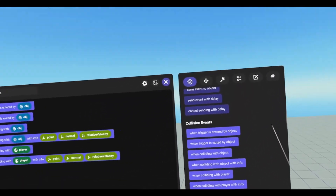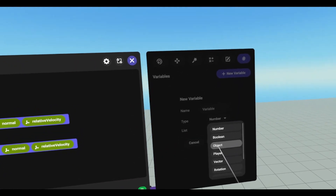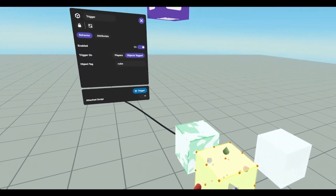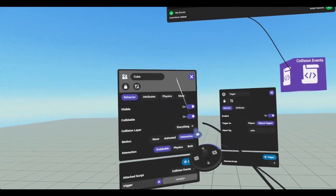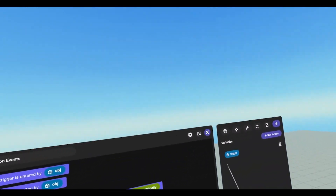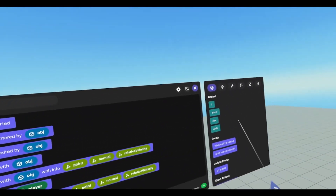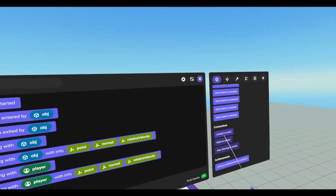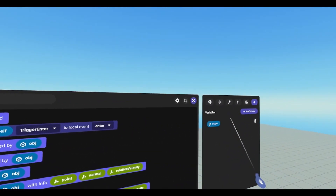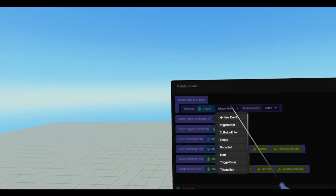However, we're going to use a connection. So let's go to variables and create a new variable of type object — call it trigger. Now we can open up our cube that has the event on it, and we're going to drag in our trigger event. And then on world start, when world is started, we can scroll all the way down under events and use the connect to event code block. We will drag in our trigger and we will connect trigger enter.